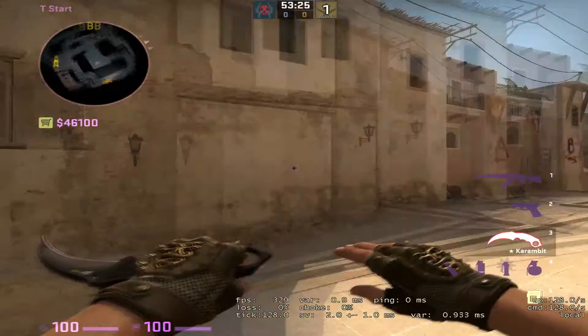So besides that top mid smoke, everything else is going to be a little bit slower. You're going to have two people go towards A - I would suggest both going out ramp, but you can play one palace, one ramp; it's completely up to you. Two people are going to be going top mid, and then one person underpass.